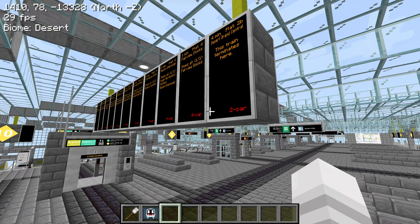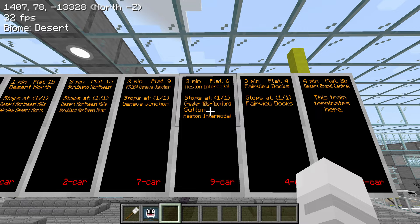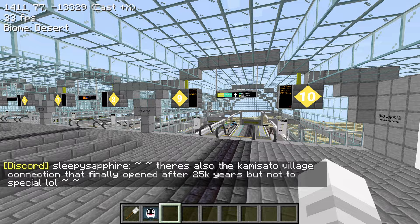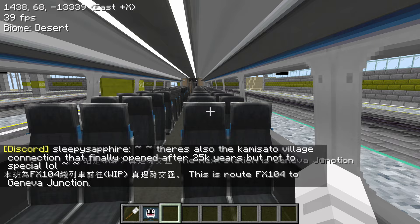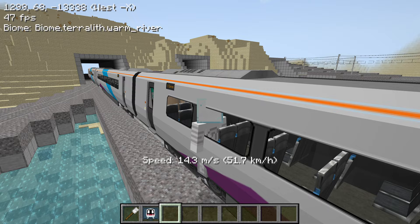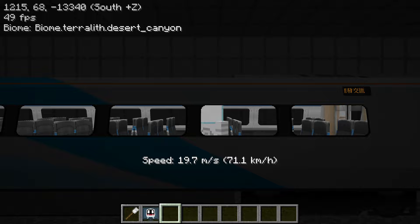Let's see if we can see more here. Platform 6 stops at these stations. The one that is next is Platform 9 to Geneva Junction — FX-104 to Geneva Junction. I think this is a high speed because there's only one stop. I wonder how much of this is still work in progress — are we going to be cutting through blocks again? Hopefully not.